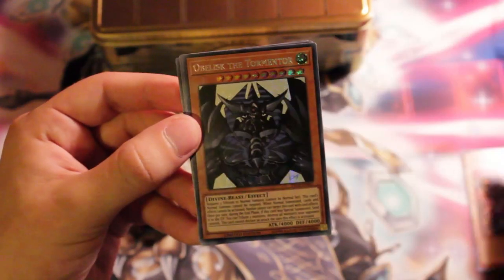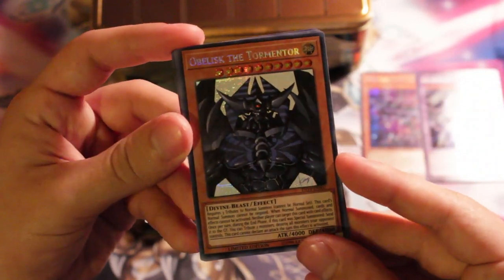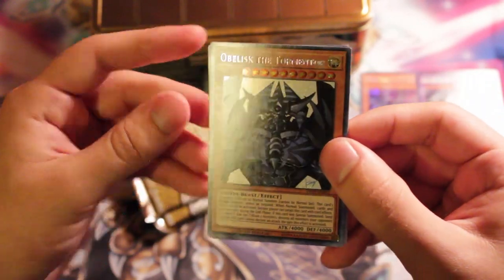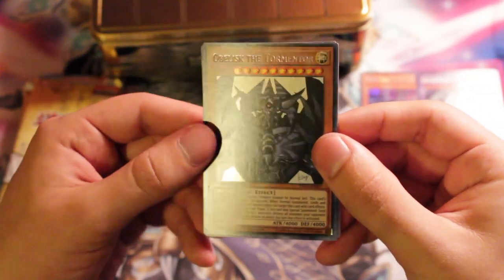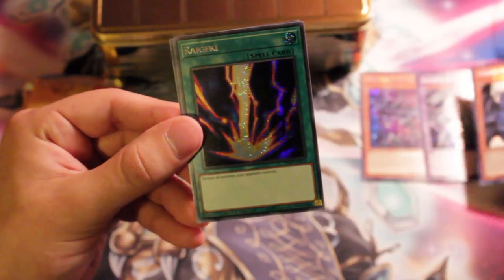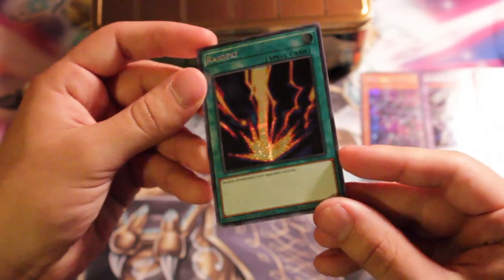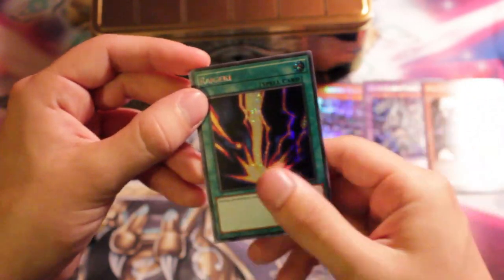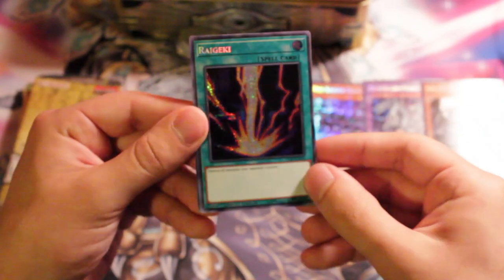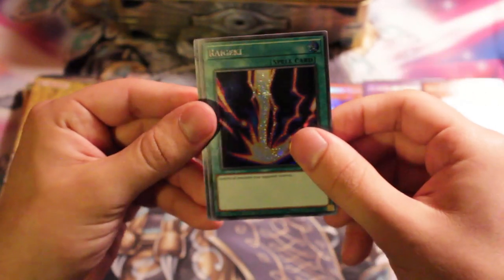Obelisk the Tormentor. This one's kind of interesting — I don't know if you can necessarily see it on camera, but the whiteness and the Prismatic Rarity is kind of neat. I really do like this artwork a lot. I think the alternative artworks for the Egyptian Gods are really nice. A Raigeki in Prismatic — I think I already have one of these, but whatever. So in addition to Obelisk and a bunch of other cards, you get the Egyptian Gods and things like Raigeki. Monster of Bourne is the other one too. There's a lot of really neat little promos you can get. Too bad no one really plays Raigeki anymore.